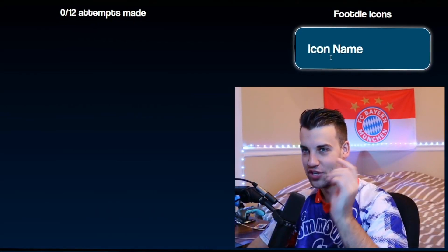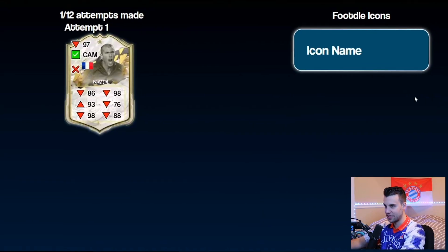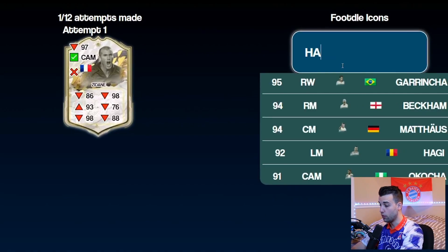To reveal the player's pace, I'm gonna be playing a game of footel icons. Same thing - it says 12 attempts but I'm only gonna do 10. We're here for a challenge. Zidane - first guess - attacking midfielder.